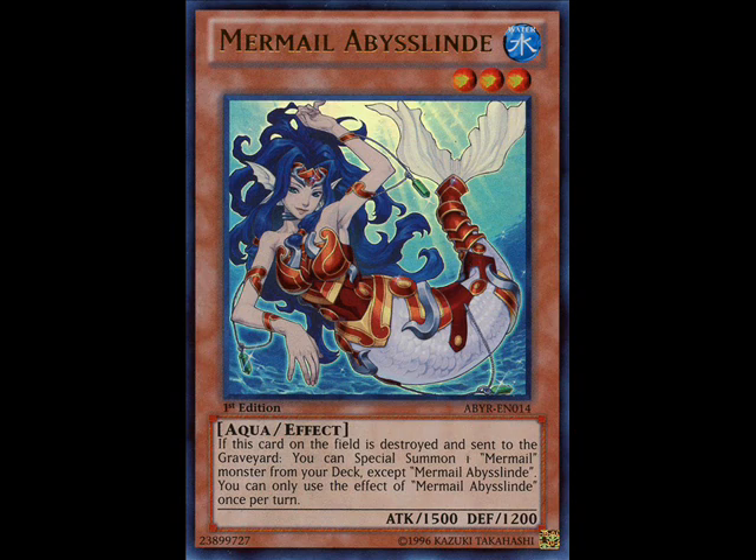For rogue matchups, End of Anubis absolutely destroys Dark World — none of their effects trigger, which means your opponent is just going to have a hard time speeding through their deck like they're used to. The only way they can really get over End of Anubis is to get Grapha in the graveyard, normal summon, and then bounce for Grapha. But if you have something like a Bottomless or a Deep Dark Trap Hole, they're pretty much out of luck. Vanity's Fiend absolutely destroys Karakuri — they don't have anything big enough to get over him, and they can't use their Solar Wind Jammer, E-Teleport, or Instant Fusion. Both cards do have rogue matchups that they're really strong against.